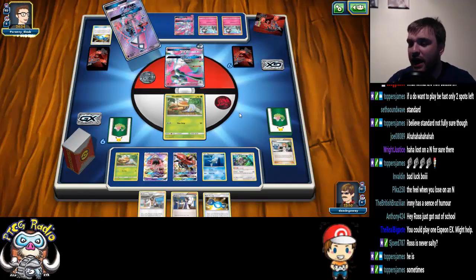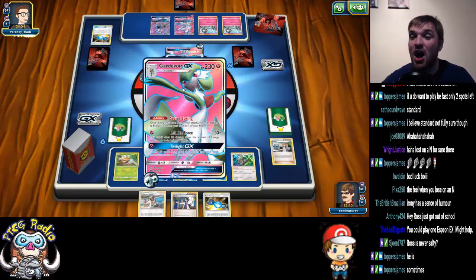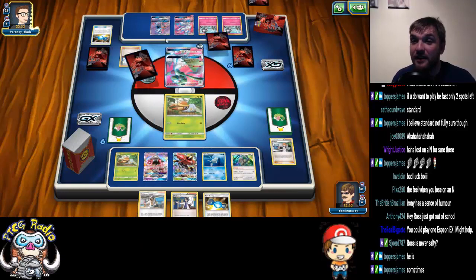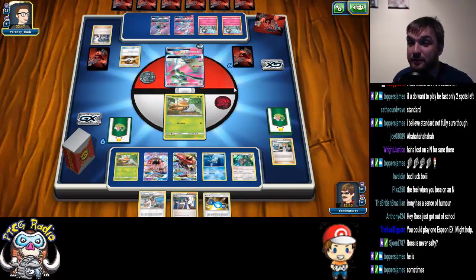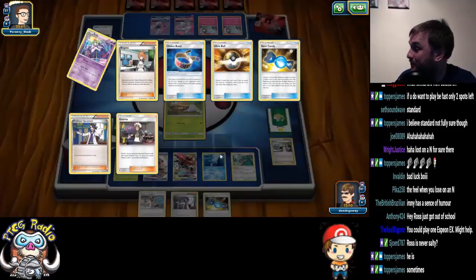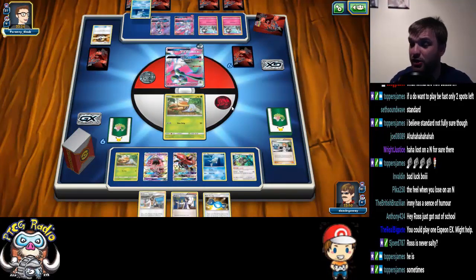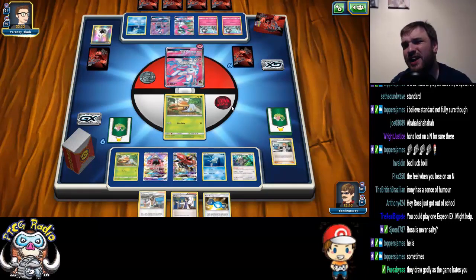This is the problem, ladies and gentlemen — every one of my opponents is drawing godly. Turn two, and he's got a Gardevoir with a Double Colorless Energy on, two Ralts on the bench, and a Sylveon GX ready to go. I bet he's got another Rare Candy. This is upsetting, ladies and gentlemen. Now he's using Sylveon.